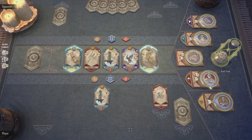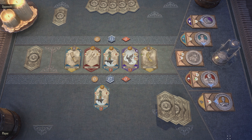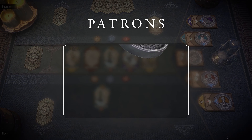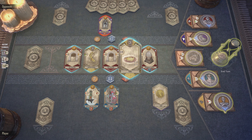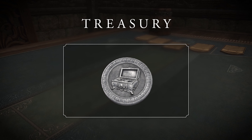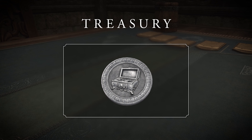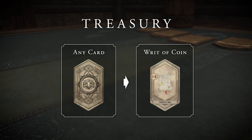Once every turn you can activate a patron. Each patron has its own unique cost, but will grant you a powerful boon as a result. In addition to the boon, activating a patron will also change its favor. All patrons will begin the game in a neutral state. If you activate a patron, you will gain its favor. If a patron favors your opponent, in most cases activating it will set it back to neutral. Note that while you can usually only activate one patron per turn, there are some cards that allow you to activate patrons multiple times. The neutral Treasury patron is available in every game and won't favor you when activated, but it does allow you to convert any card in your hand to a valuable writ of coin card, which is worth two coin.